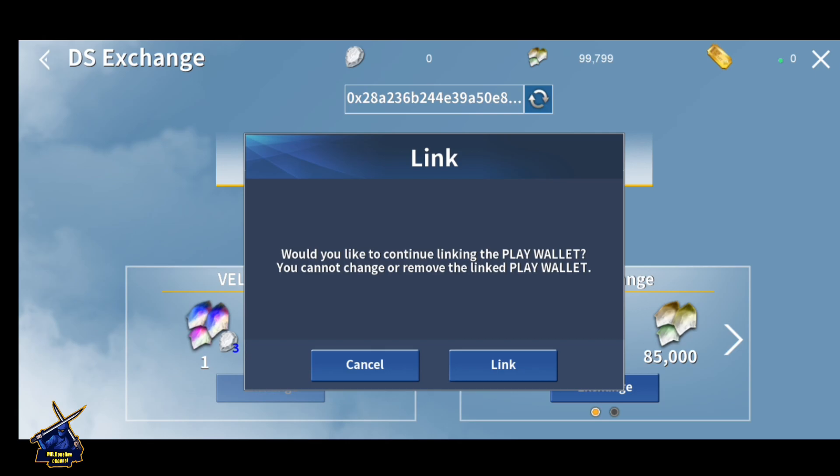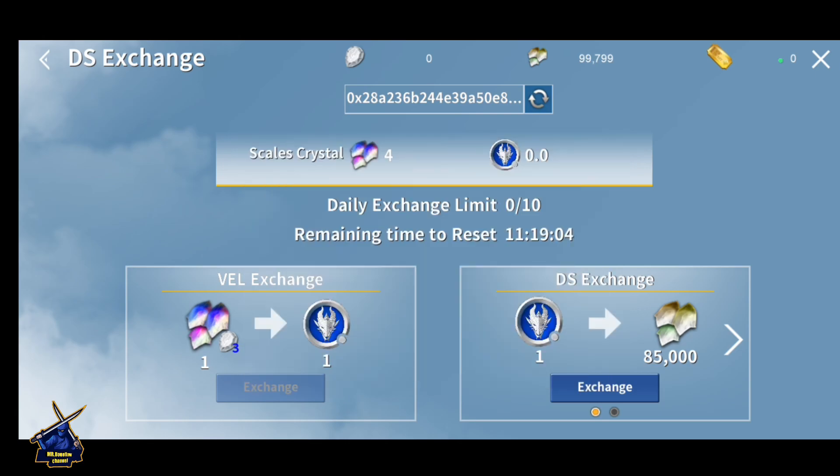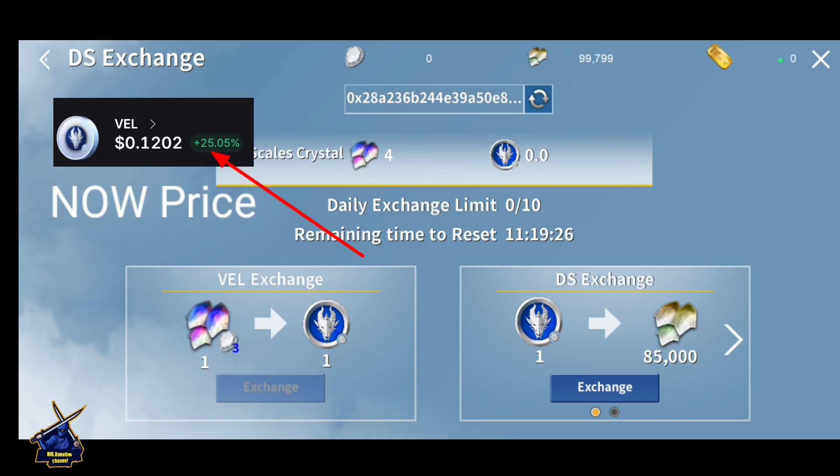Per day, the limit is only up to 10 — you can exchange Scale Crystal only 10 times per day. I have four right now. On the next day, it will convert into VEL. Yesterday the price of VEL was 0.8, and at this moment it is around 0.13.